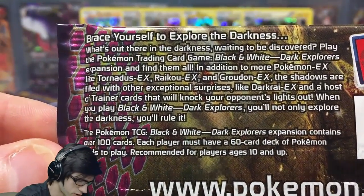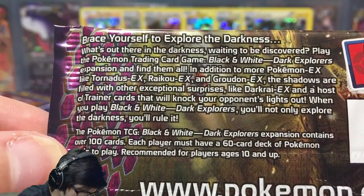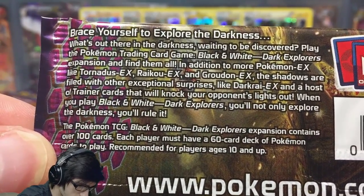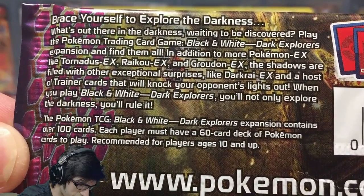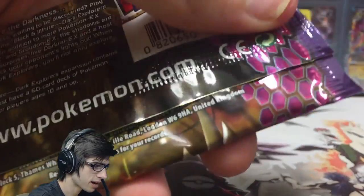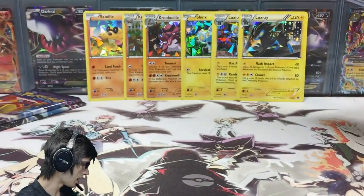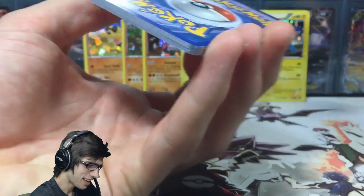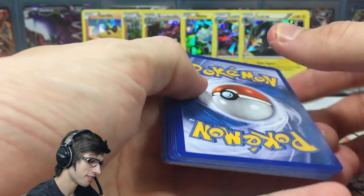On the back of the pack it says 'Brace yourself to explore the darkness. What's out there in the darkness waiting to be discovered? Play the Pokemon Trading Card Game Black and White Dark Explorers expansion and find them all. In addition to more Pokemon EX like Tornadus, Raikou, and Groudon EX, the shadows are filled with other exceptional surprises like Darkrai and a host of trainer cards that will knock your opponent's lights out.' I'll use my little letter opener to smash it open. Here is a throwback Dark Explorers code — nice little purple background. First in best dressed, you guys know how to do it.